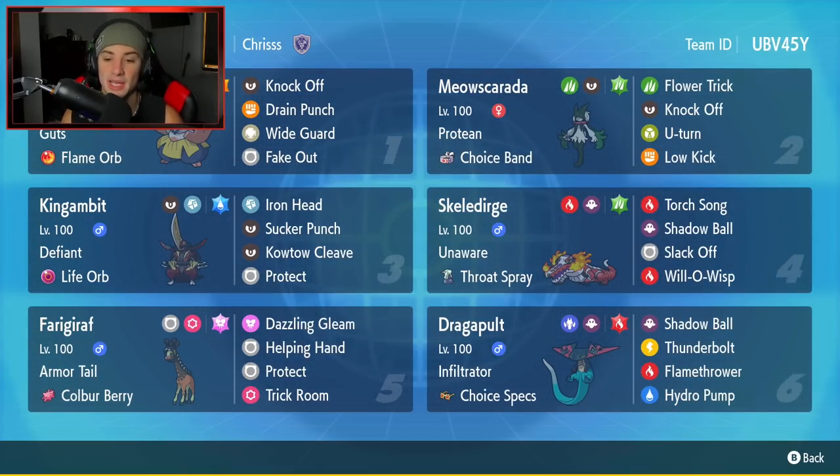Final Pokemon on today's team is Dragapult with Choice Specs and Infiltrator as its ability. Infiltrator hits through screens and substitutes — I'm not sure if it hits through Protect. It has Shadow Ball, Thunderbolt, Flamethrower, and Hydro Pump for an amazing Choice Specs moveset. If you want to build this team yourself, the rental code is in the top right corner. Let's hop on the ranked doubles ladder and get some wins with this King Gambit team.